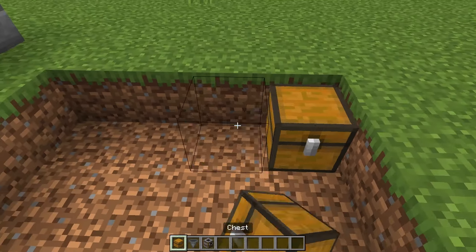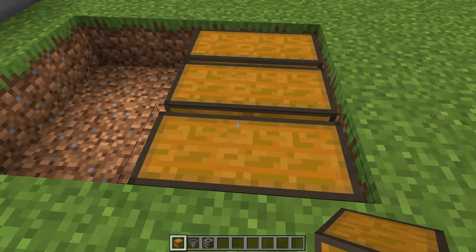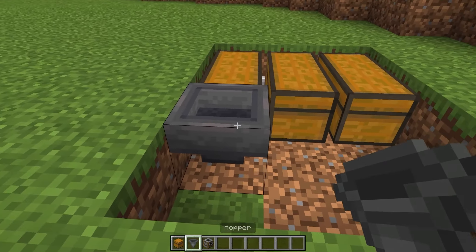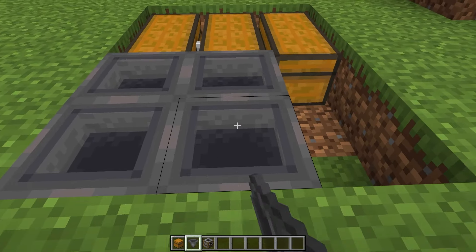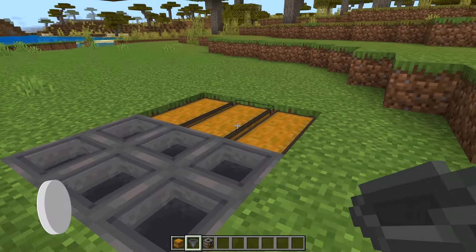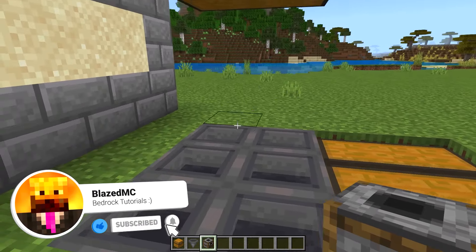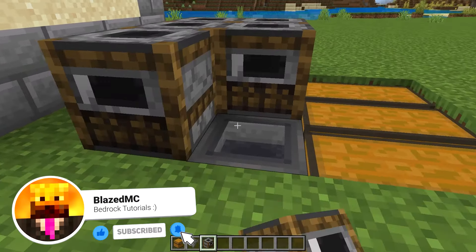Take 2 chests, 2 chests, and 2 chests like that, then take your 6 hoppers and lead them all into the chests — these 2 lead into this one, these 2 lead into that, and these 2 lead into those ones. You can now take your smokers or regular furnaces — smokers will be more efficient — and place them on top of the hoppers like that.